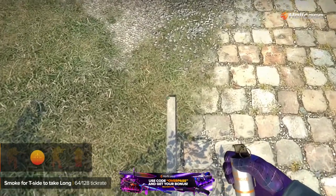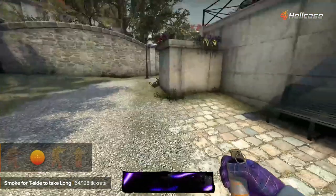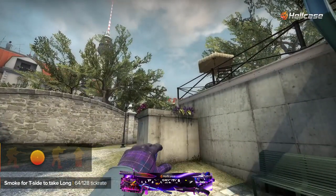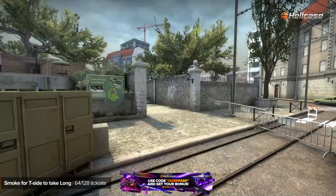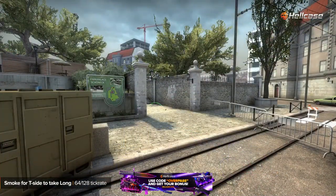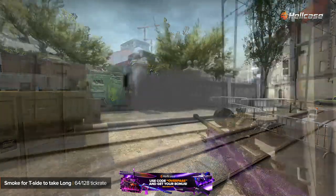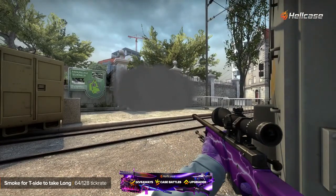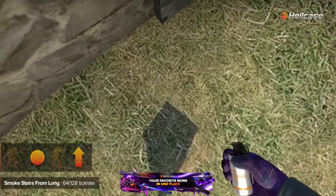A smoke for Teeside to take long will protect terrorists and let them push long to take A site. This is the second position to smoke stairs from long.